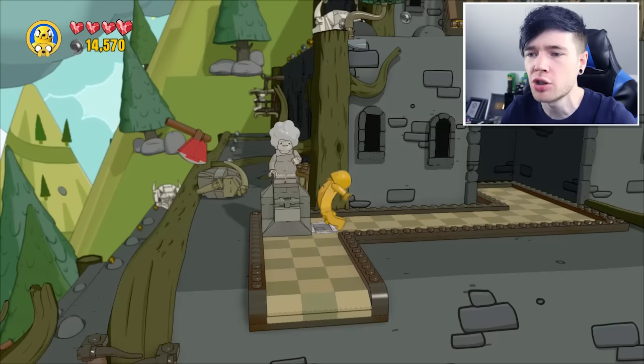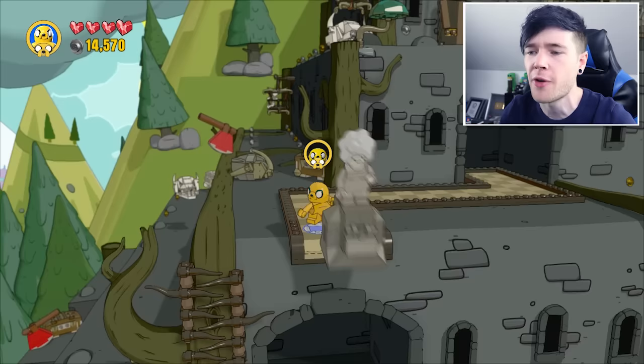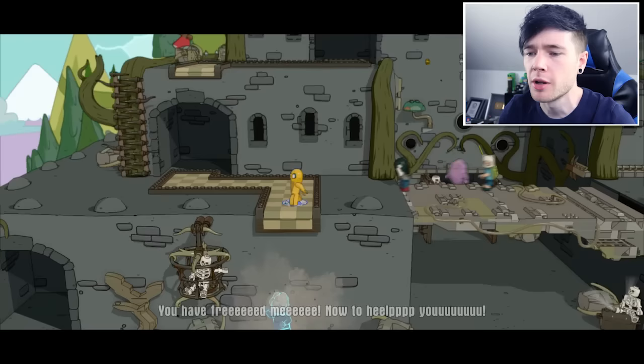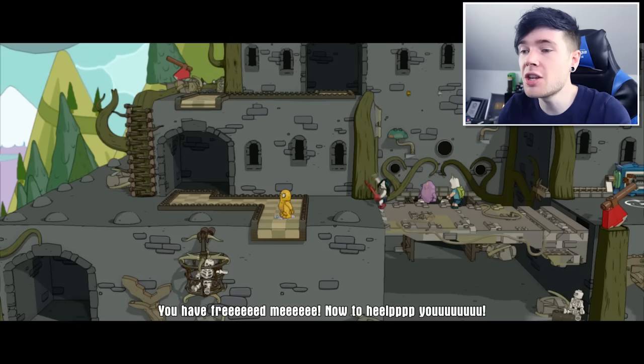And Jake is going to be the one to do that. Get off of here, there we go, get out of here old lady. I don't actually know why we need the old lady to get off this platform, but I'm guessing we'll find out soon enough. Here we go, get out of here old woman. Thank you. So we released an old lady ghost.